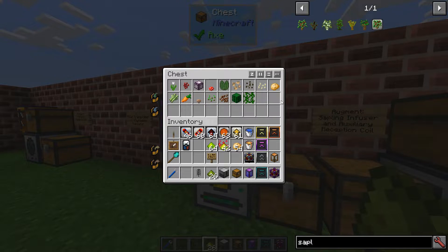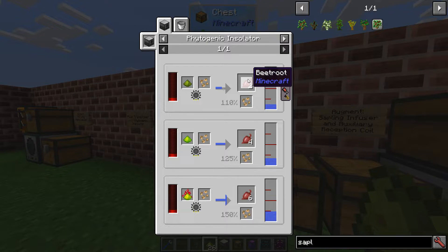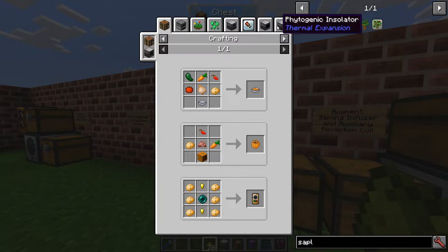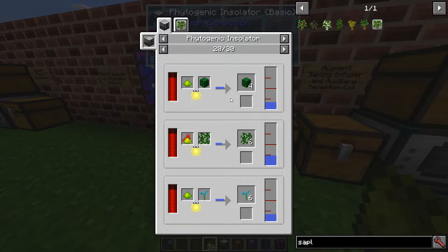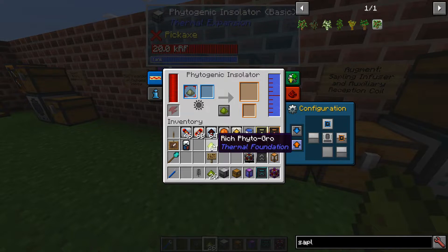All of these crops will give you their respective output — beet roots will give you beet and maybe seeds, just like normal seeds from wheat. Potatoes will give you potatoes and maybe a poisonous potato — you can see the percentages in the recipes. Flowers, cacti, mushrooms — you name it, just check your recipes to see how it works.